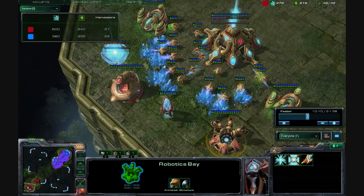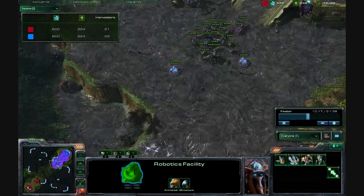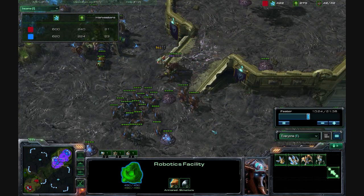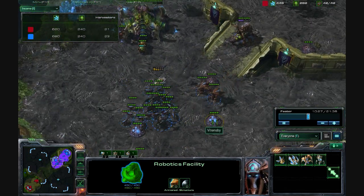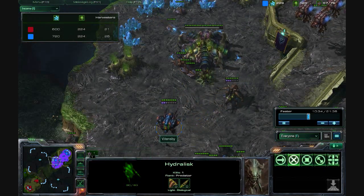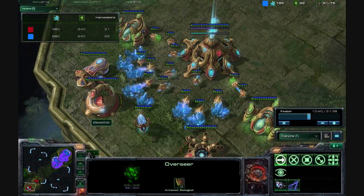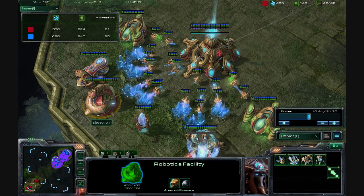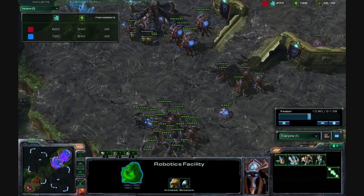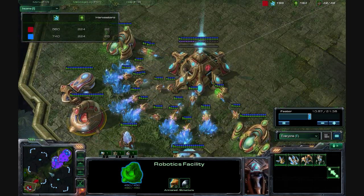Going back to his base, he is getting a Robotics Bay — I believe he should be upgrading or at least getting a Colossus fairly soon. And there goes his Observer once I get my Overseer down there. With this Overseer, what you're going to want to do is take him and delay the Colossus from coming out as long as possible. You should take your Overseer, fly the safest route possible, and then use the Contaminate ability down here.